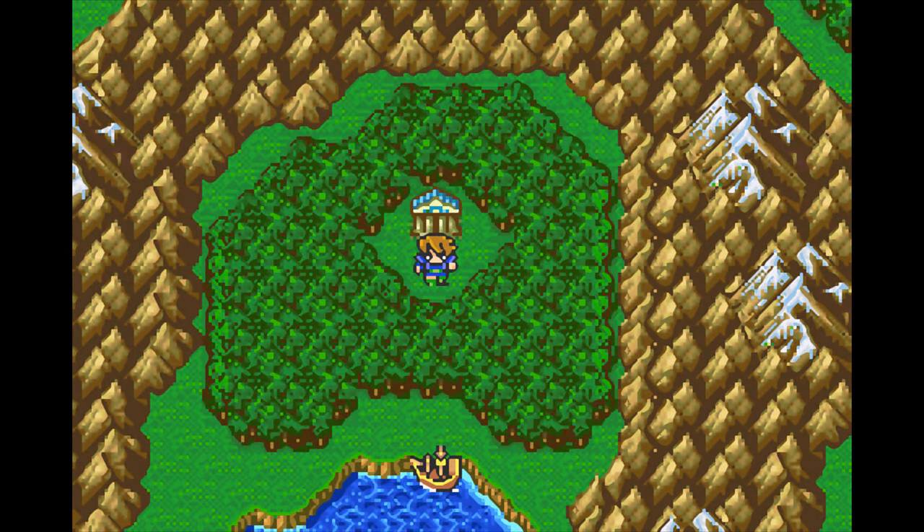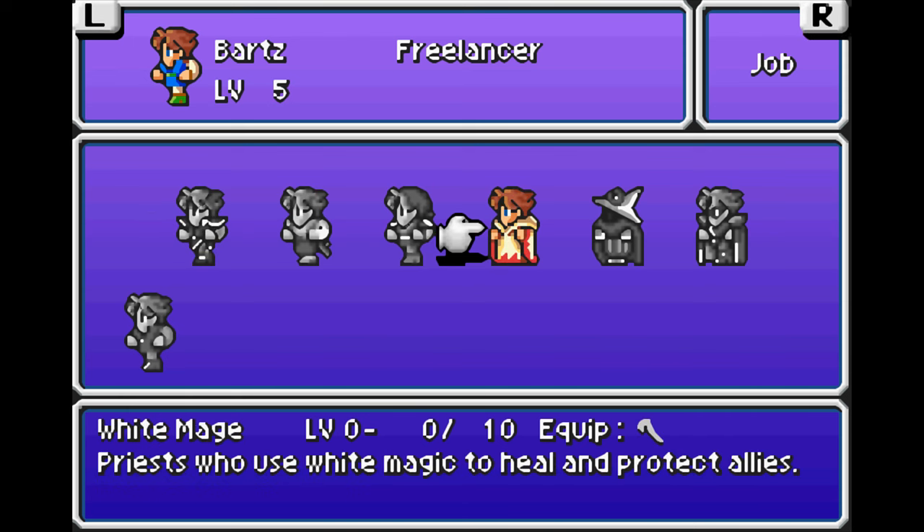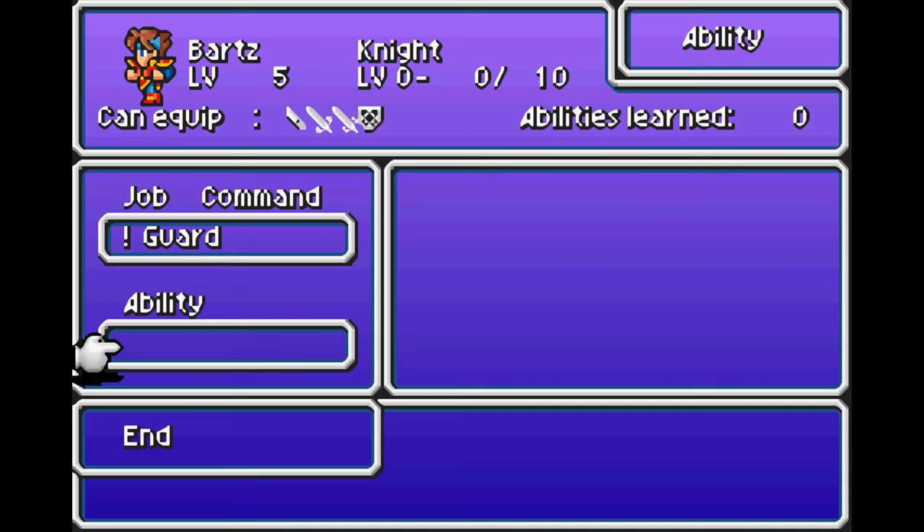So that's essentially the prologue done — we've got our crew. Now it's really very simple: you click on job and click on the one you want to be. I want to be a knight — I'm a knight now. We'll have abilities later on as we level up our jobs that we can equip. Right now there's nothing so we can't equip anything. The knight can equip daggers, swords, and other kinds of swords, as well as shields. Now we have level zero in knightliness.